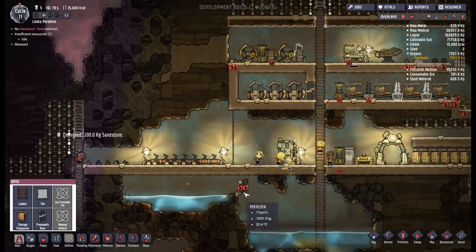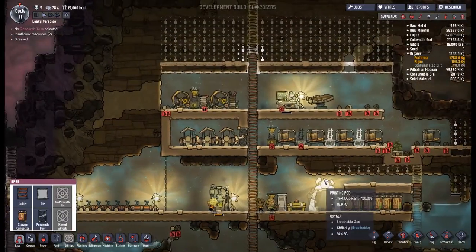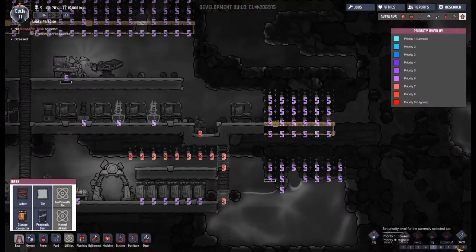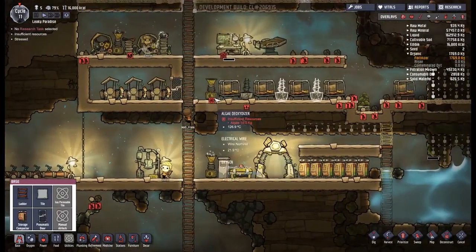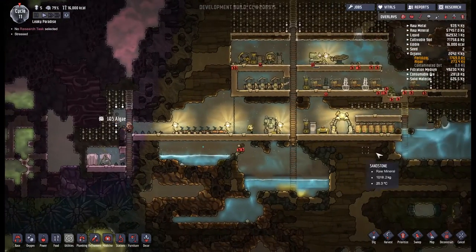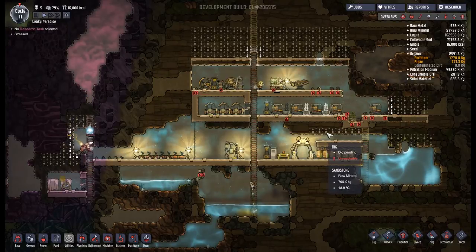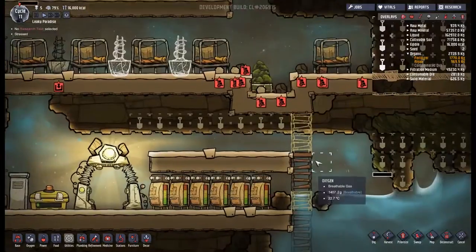How many guys do we have? One, two, three, four, five - and we've got five cots. So this also needs to be prioritized a little bit higher than everything else. Algae is being delivered - that's nice, that should be Mad Frank's main job. A little confused as to why these haven't been done. Unreachable? They're not unreachable. Let's dig that out. Is this unreachable as well? It must be this.